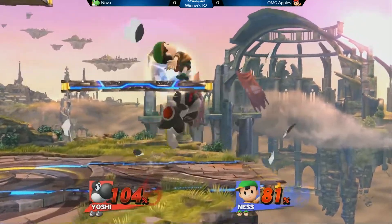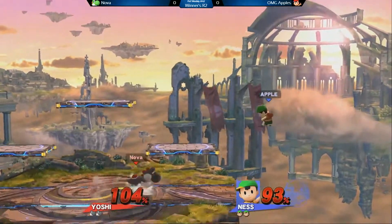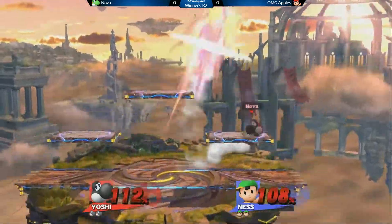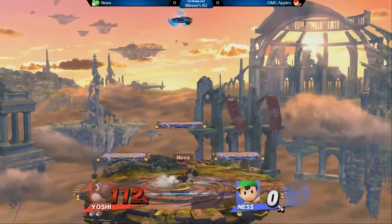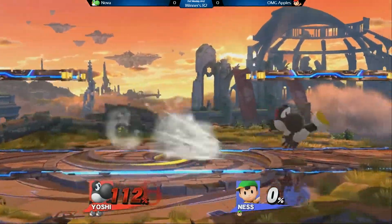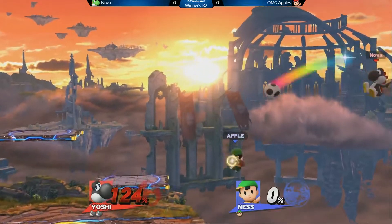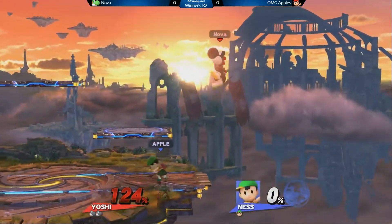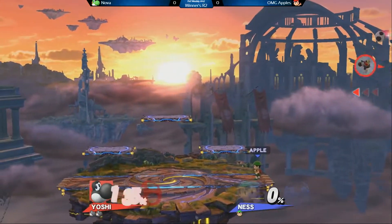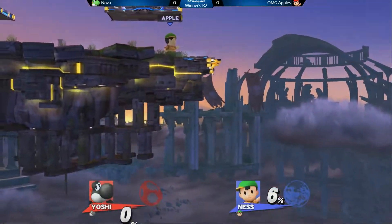He wants to get him closer to back throw percent. Just a little bit more rage should be able to make him. Back throw — he's in back throw percent now if he's at the ledge. Up smash, very nice, trading with that back air. That nair coming off stage — good nair to catch him, no jump now. Yeah, that's gonna do it. Very nice edge guard from Apple there.